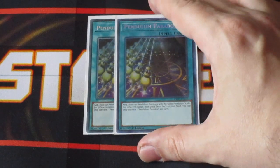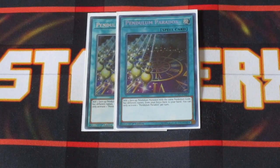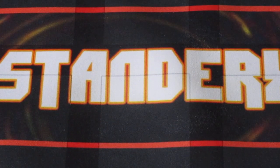Two copies of Pendulum Paradox. As long as you have two monsters with the same scale and different names, you can get them back into your hand. Best case scenario is to use this card to get back Gluttony, Greed, Sloth, or Goliath out of your extra deck back into your hand, so you can either set them onto your scales or tribute summon them onto the board.